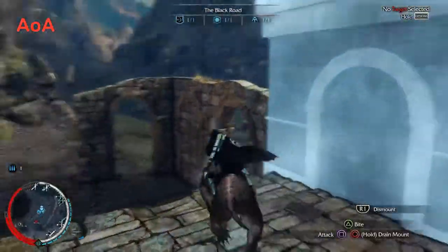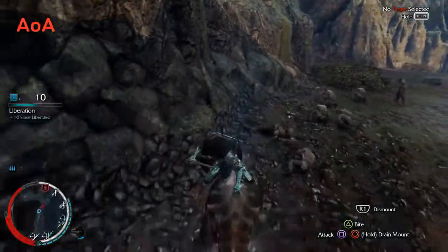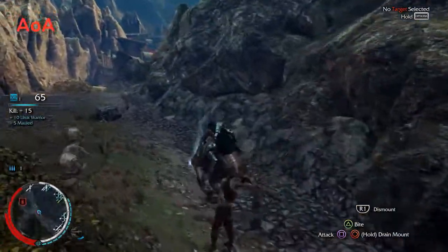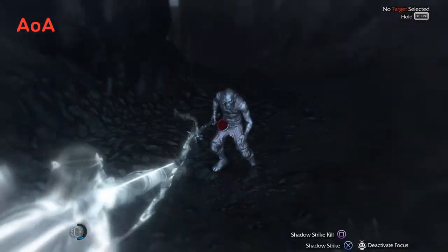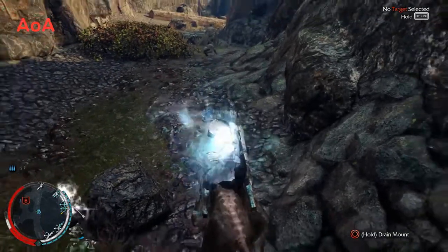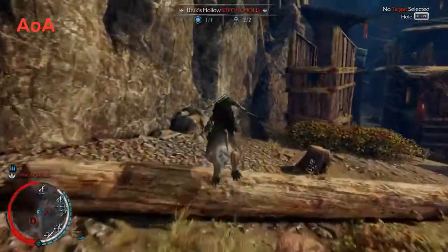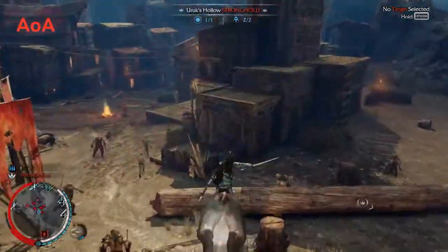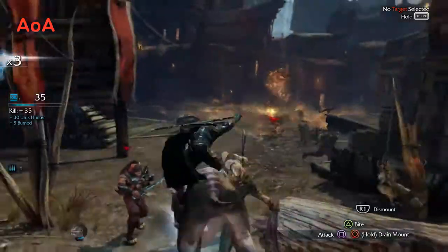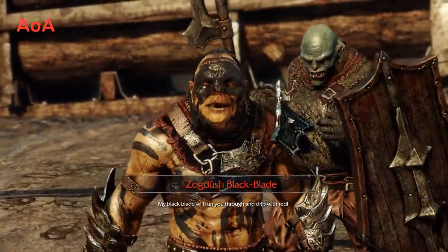The Caragor is pretty much agile - you can jump over most features: rocks, stones, walls. You can shoot the bow off the Caragor, which I'll demonstrate right here. With any mount, you can drain them - it costs a little health, but you can refill your arrows to a certain limit. A drain will give you about half arrows back, which is nice in a tight situation. You can fire off and set traps off the Caragor. And the Caragor is great for taking out those captains with fear of the Caragor.